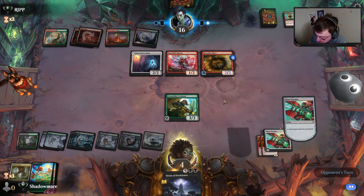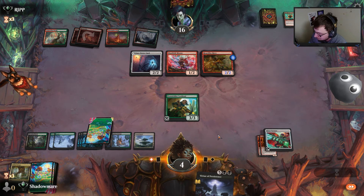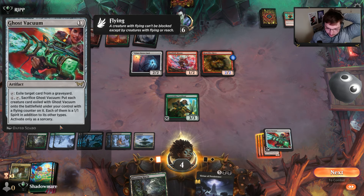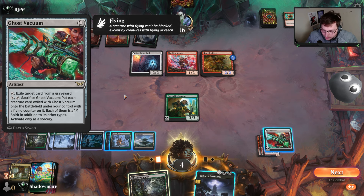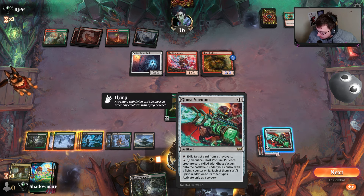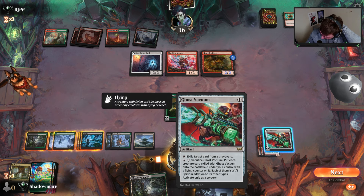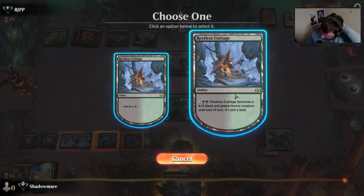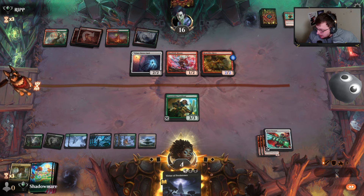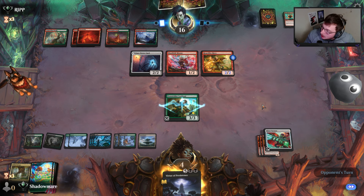We have a chance — I think the chance is really really bad and I don't think we necessarily have one, but we're going to pray. Not me crying in the club. How are you worded? 'Put creature cards exiled with Ghost Vacuum onto the battlefield under your control with a flying counter on each of them as a 1/1 spirit, activate only as a sorcery.' I should have done the Harvester because it can exile from anywhere — noob mistake. I also thought this six-mana ability wasn't a tap ability. Will you draw a deck card?